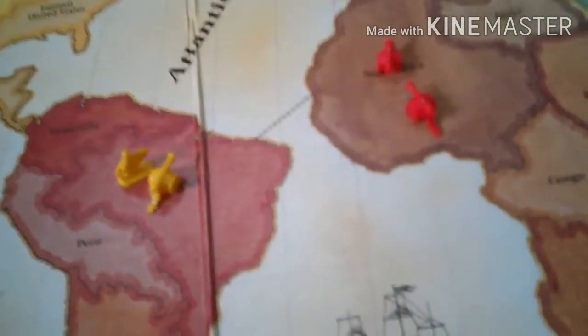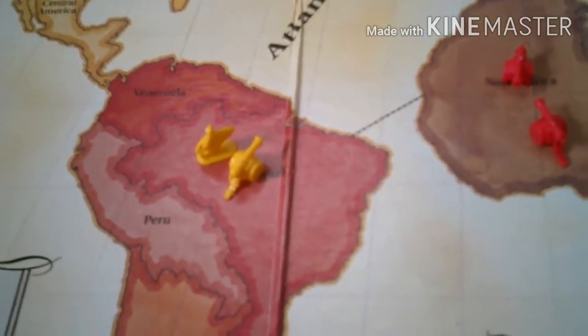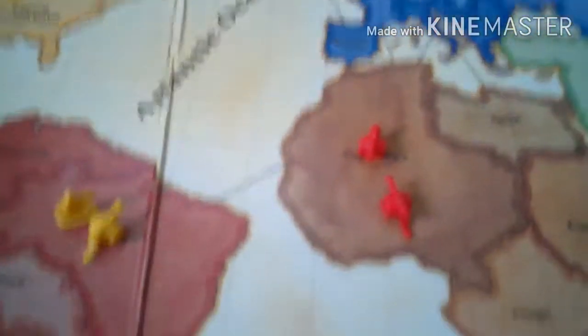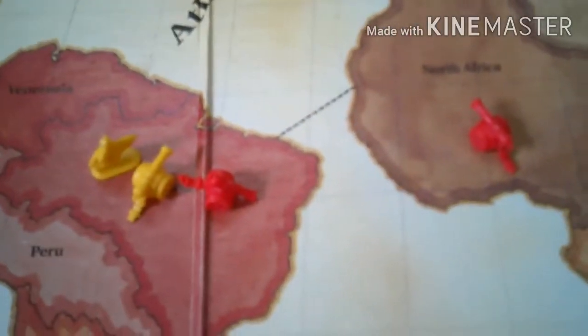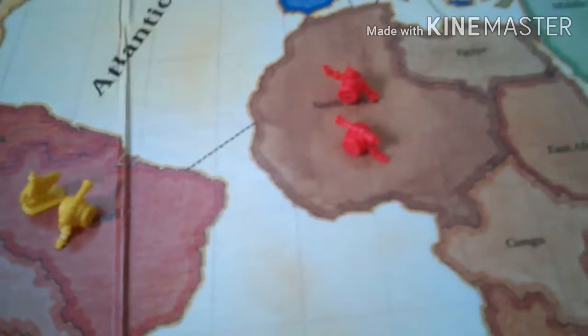In original Risk, say I have two cannons with the red team and a cavalry and cannon on another territory. I can attack across the bridge, which would be a long, dangerous fight. I can also maneuver or fortify a position — that's the basic turn structure for original Risk.